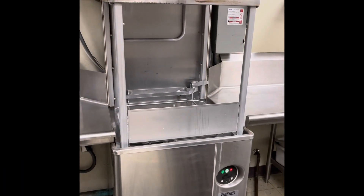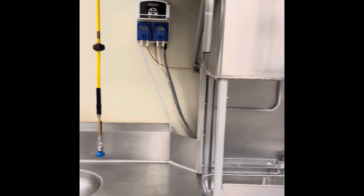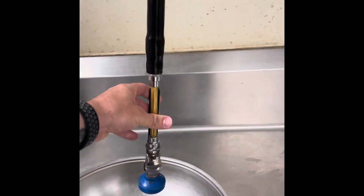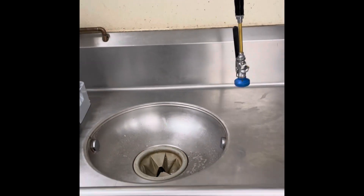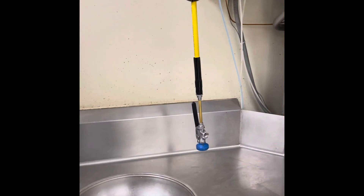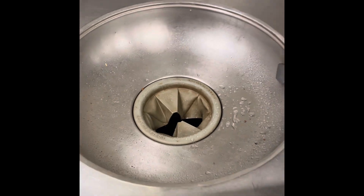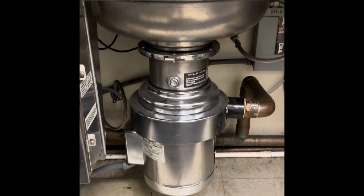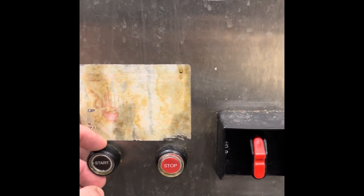This is the industrial dishwasher — a Hobart. To the left is a nozzle hanging where you can rinse off dishes and pans. That's always available to you. This is our garbage disposal — bigger than the ones at home. To start it, come down here and hit the start button.